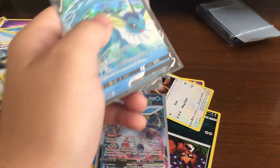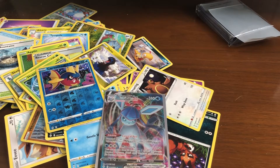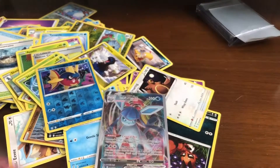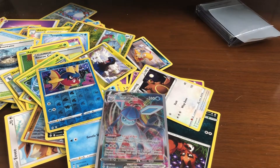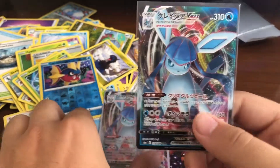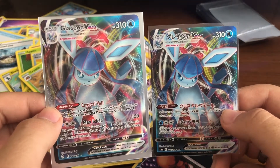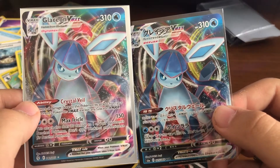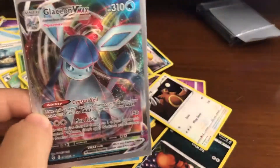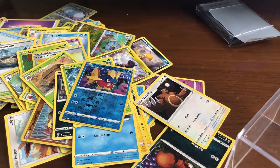Let me open my card collection real quick - there's the Vaporeon, Sylveon, Espeon, Glaceon, another Sylveon V, Sylveon VMAX, and yes - there it is! So there it is in Japanese and there it is in English. Not bad at all, I like that a lot. Now I can be like 'oh I can read Japanese, I know what this says' - but I just know what that Pokémon is.